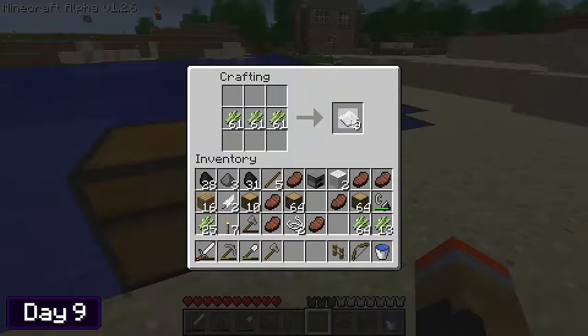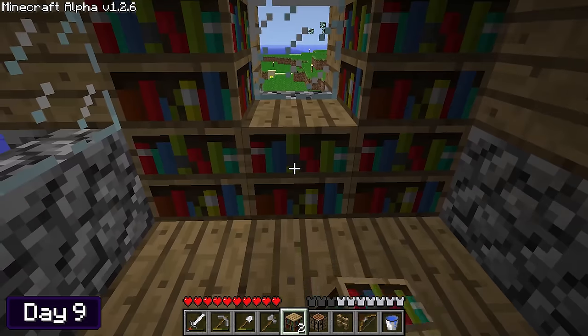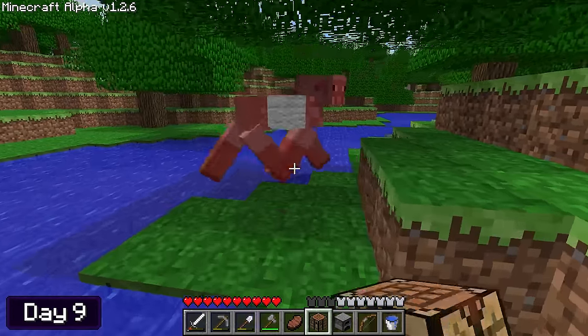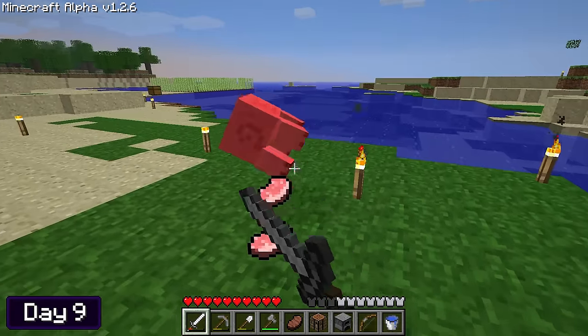I then did my daily sugar cane harvest, but this time I converted the canes into paper, the paper into books, and the books into some bookshelves. Using the bookshelves and a few wooden stairs, I made a cool little study with a nice view looking toward the land where all the trees got burnt — I really should think of a name for that place. I then went out punching sheep to collect as much wool as I possibly could, as I was going to need a ton of it for a build I was planning to start soon.